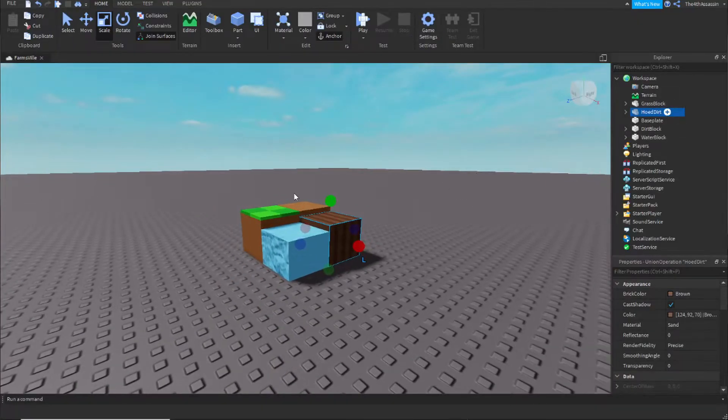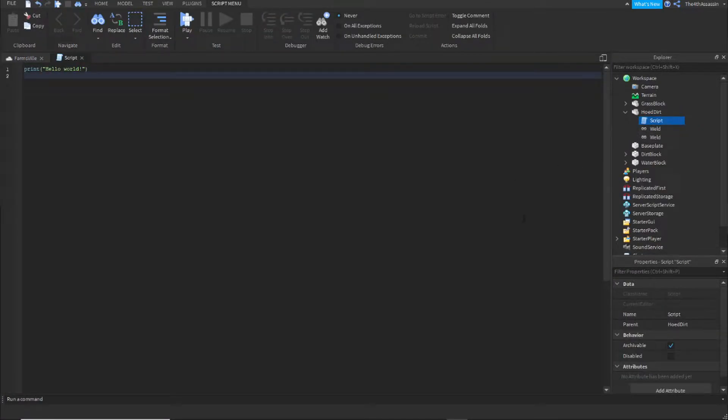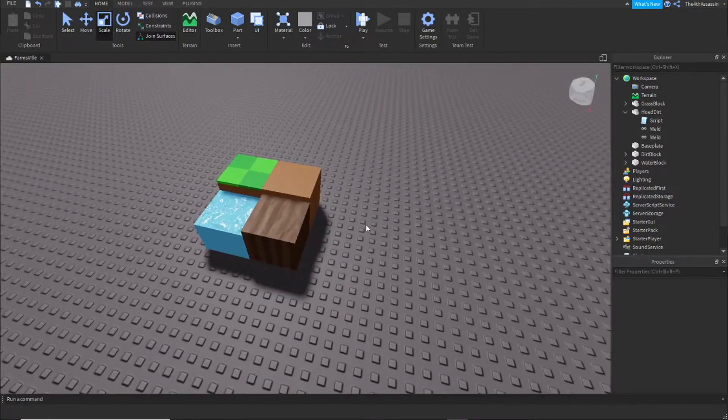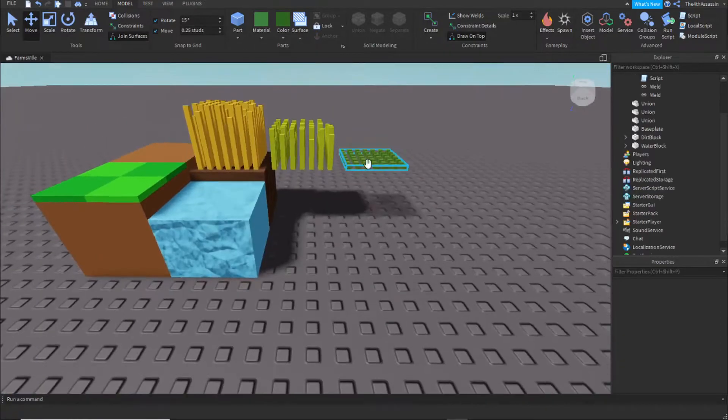Before I started recording, I already made some block models: a water block, a hoed block, a dirt block, and a grass block. My main objective for today was to create the main farming system, so I got to work and started off creating the three stages that the hay will go through to grow. I started with the full grown hay, the almost grown, and then the seeds.